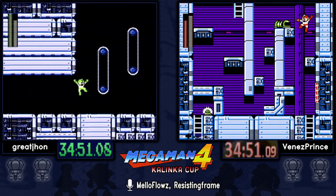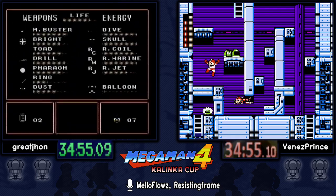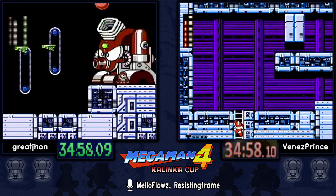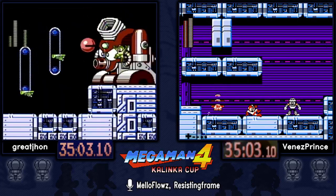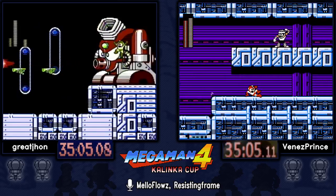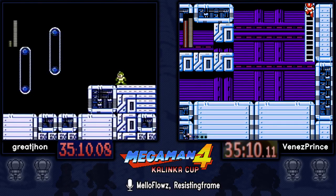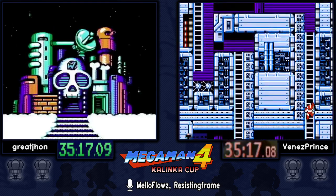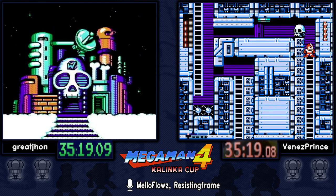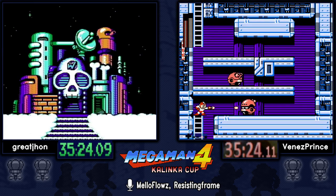There are interesting Rush Jet strats — Rush Jet just appears under your position if you take a hit while Jet is out. On this Wily 2 boss, the boss is completely broken — you can remove his hitbox by hitting him with a Drill Bomb and then just stand inside of him and get free shots with the Ring weapon.